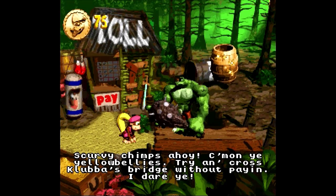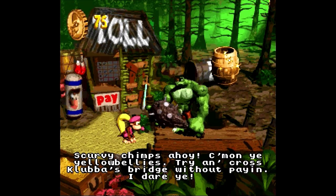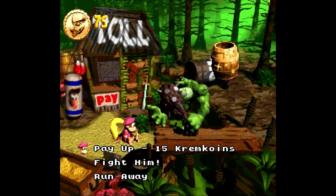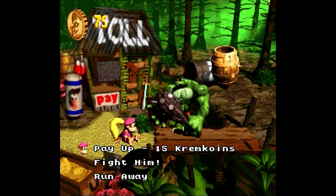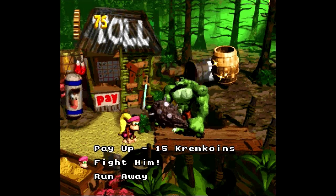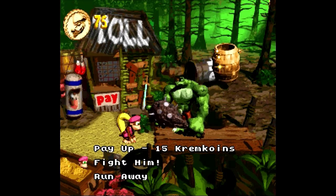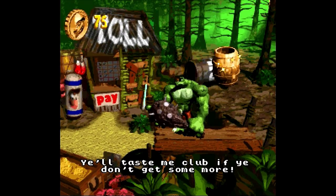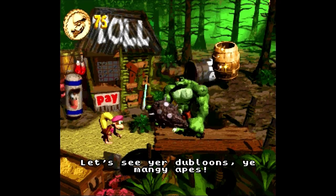Scurvy chimps, ahoy! Come on, you yellow bellies! Run across Clubhouse Bridge without pain, I dare you! There's the golden barrel — the passageway to the Lost World of the Kremlins. Just for funsies, I'll show you what happens when you try to fight Clubhouse. He just hit you with his club. That's no way to pass through him without paying or bribing him.